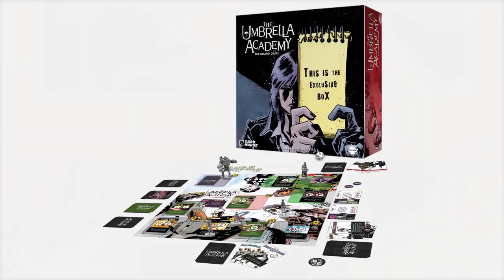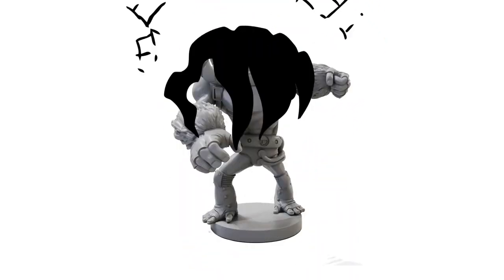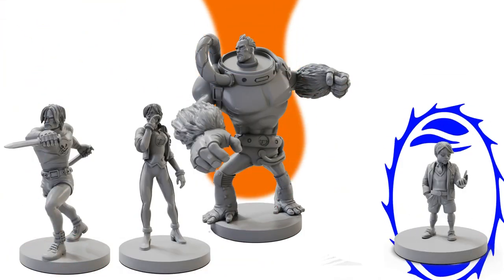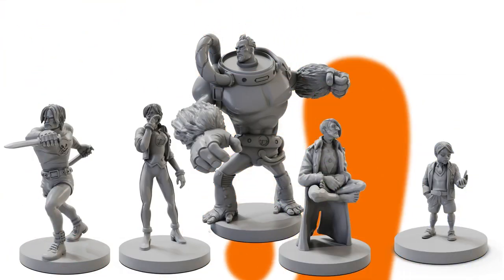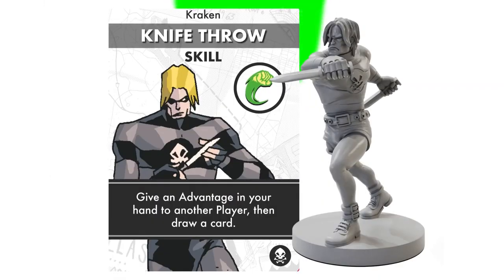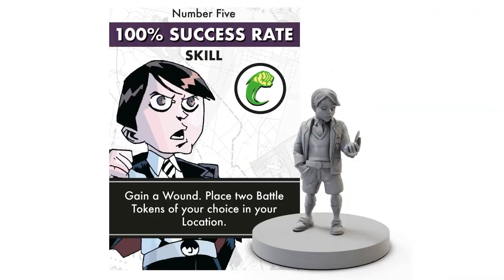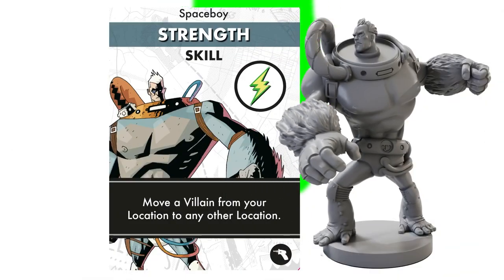Umbrella Academy the board game tasks you with one simple thing: saving the world. You'll start by choosing your favorite member of the Umbrella Academy. Will it be Space Boy, Kraken, Rumor, Number 5, or Seance? Select wisely, because each character has their own special abilities you'll need to use if you want to stop the apocalypse.